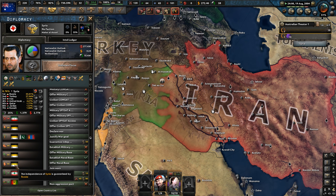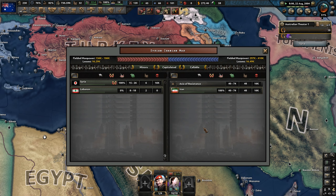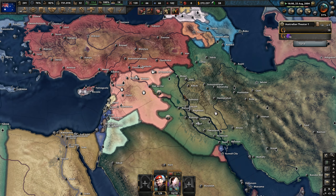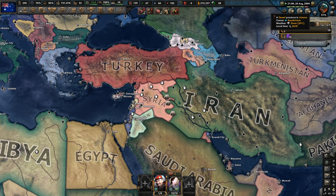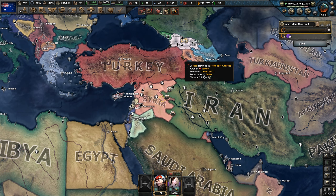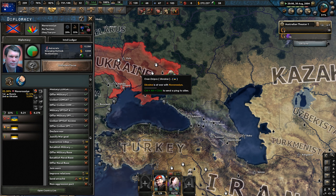With conquering those other island nations, we've got 730k manpower. We could even maybe reduce some of the conscription if we wanted to. It looks like they're winning — good on them, go.